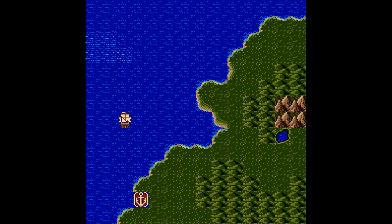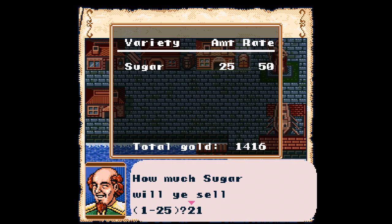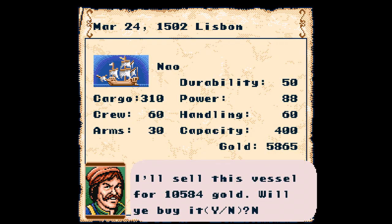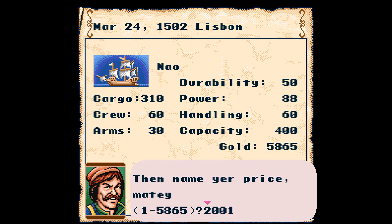This looks like an NES game in many ways, especially the overworld map, but thankfully there's quite a bit of substance here to dive into that tries to make up for it. Uncharted Waters is part adventure game, part strategy, and part roleplaying game.